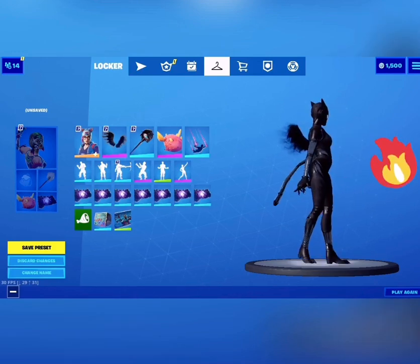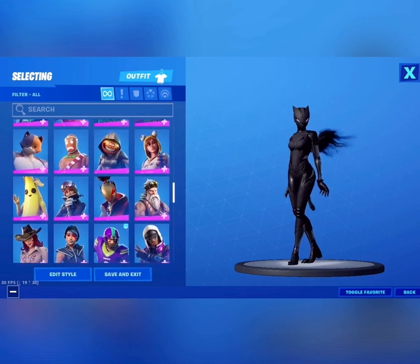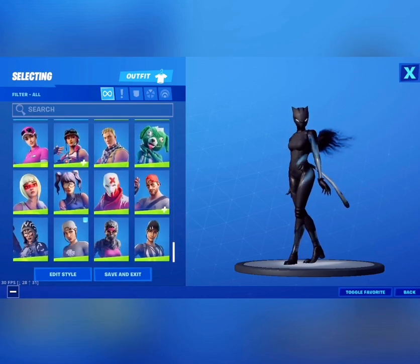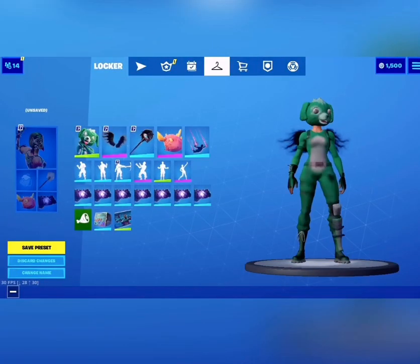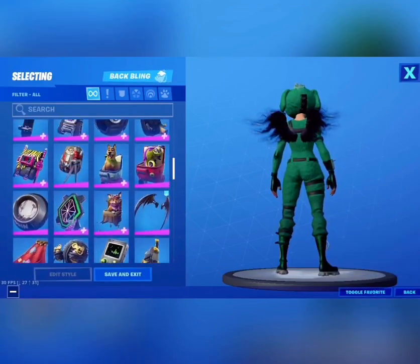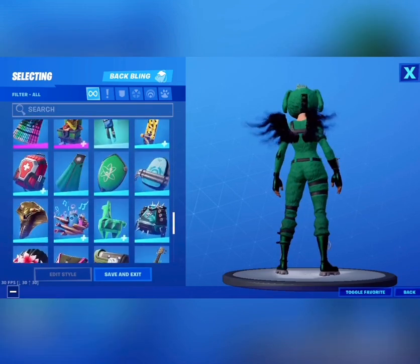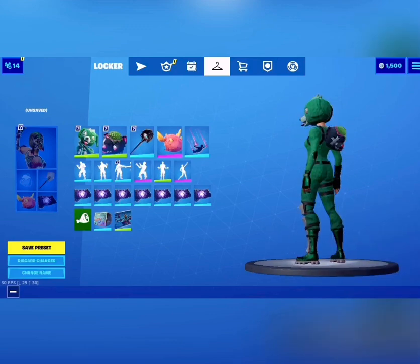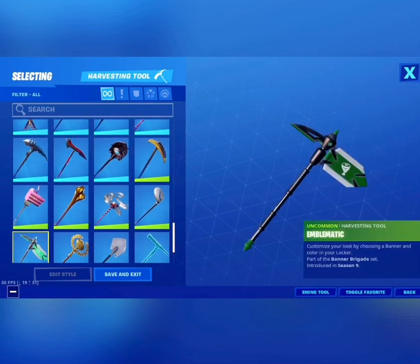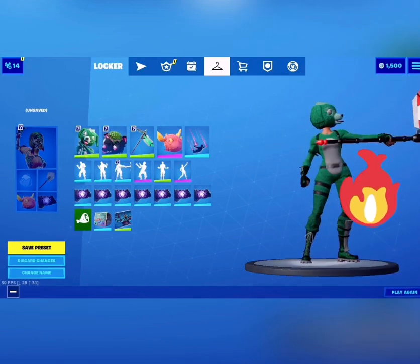Another best drip skin — I think this is gonna be the last one. This one right over here — I know it's in the item shop right now, so go buy it. For the back bling, I'd say the Go Trooper back bling — it's a very good combo. A lot of you guys are gonna like this one if you have the Go Trooper. It's only 800 V-Bucks, pretty good and cheap. For the pickaxe, use this one right over here — make sure to make it green.